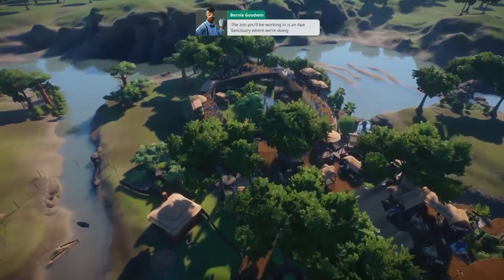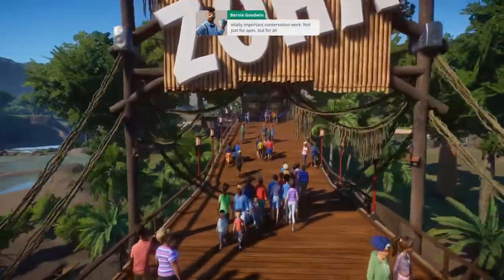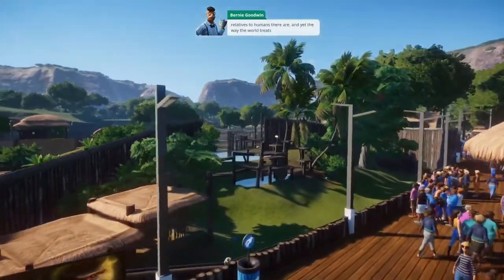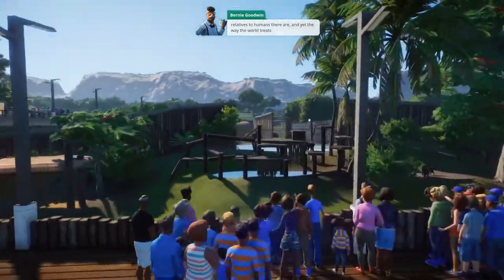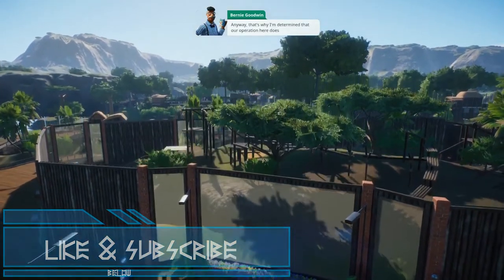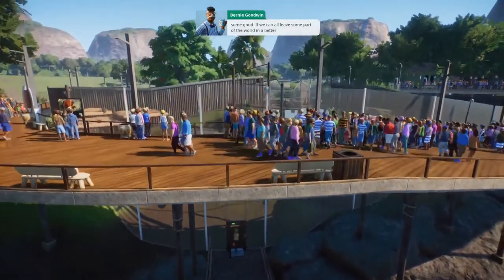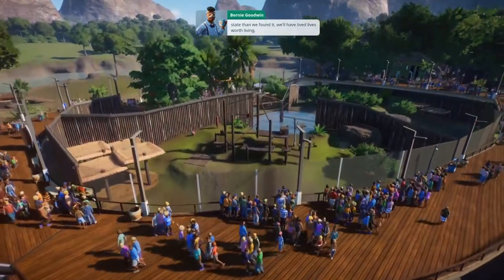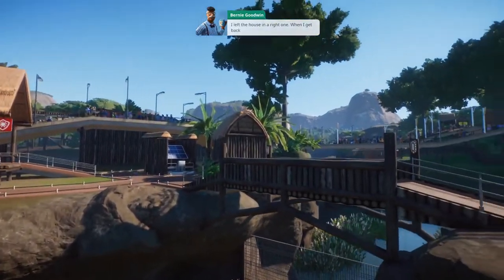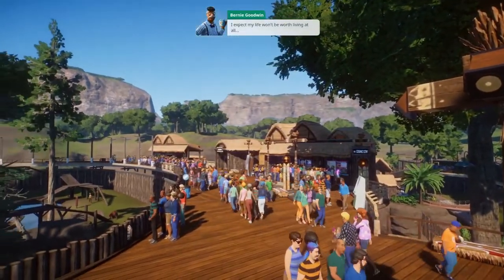The zoo we'll be working in is an ape sanctuary where we're doing vitally important conservation work, not just for apes but for all kinds of species. Apes are some of the closest relatives to humans. I'm not a very big fan of monkeys - I don't love them, I don't hate them. I like lemurs though. Apes like orangutans, bonobos, chimpanzees - anything that's extremely humanoid looking, I just don't like them very much.